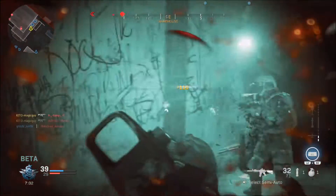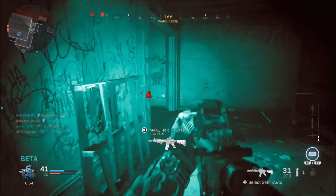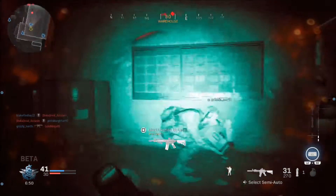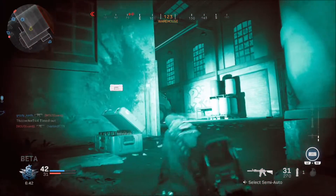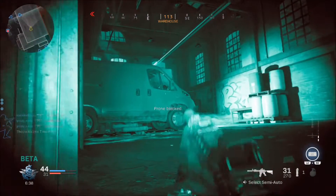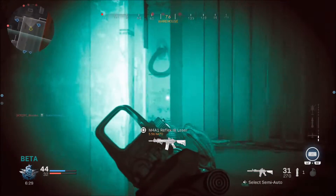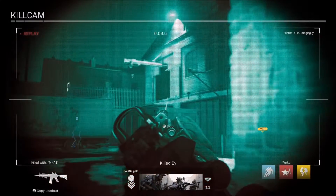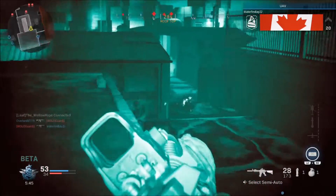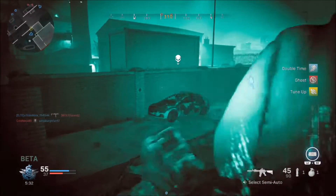I actually play airsoft, so I have a pair of gen one night vision — which is nothing compared to what the night vision is in-game. The game is pretty much replicating generation three quad nods. The way night vision generally works is it amplifies any surrounding lights — street lights, or in this case IR illumination, which you can pretty much tell from aiming down your gun. Anything in front of you is illuminated, and the peripheral vision and corners of your screen are dark, as if you're looking through a tube — which is the night vision goggle itself.